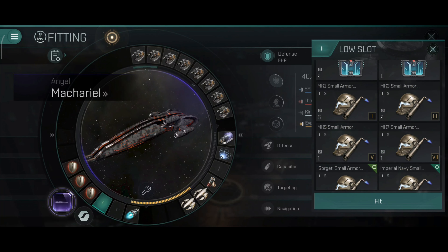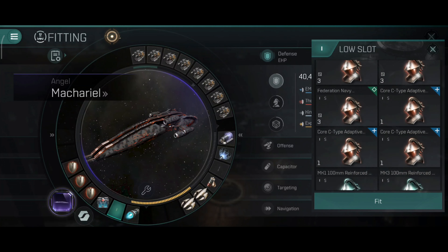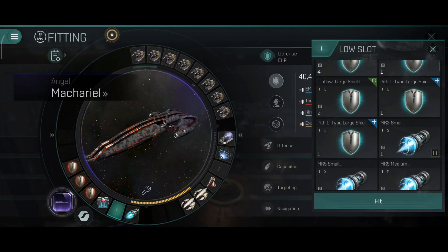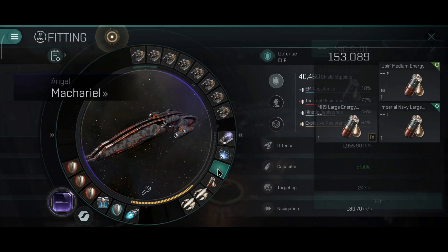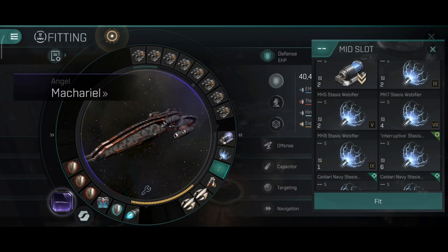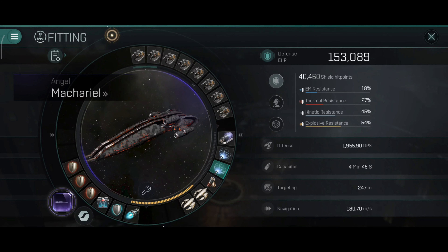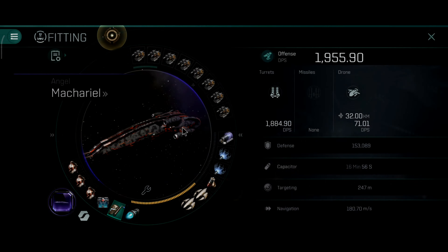My favorite setup is definitely with the triple hardeners. The damage control is also pretty useful. You can use a reactive shield hardener instead of the damage control, but I like to use the damage control on this ship for the passive boost. I also like to use dual webs to slow down fast moving targets and a scrambler. This is the build that I personally really like for the Makariel.